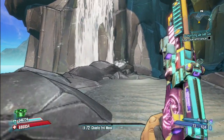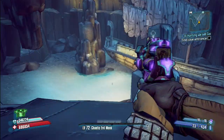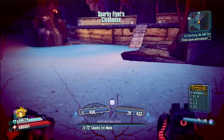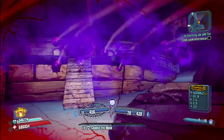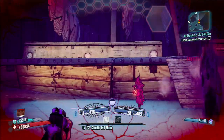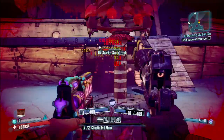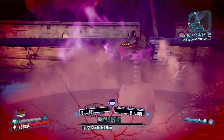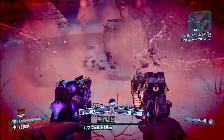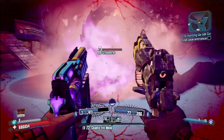This is only going to show me getting the Thunderbolt — I think that's what it's called — the legendary pistol that his dad usually drops. It's hard to get from the dad because you have to go all the way to farm him. But you can get here so fast. And this is on OP8, so he will drop an OP8. I did get an OP6 version earlier but I wanted an OP8, so you can see the OP8 there.